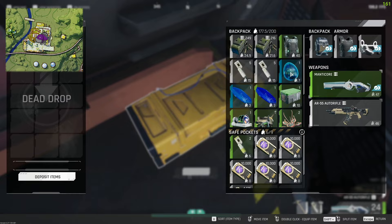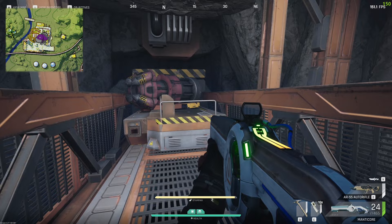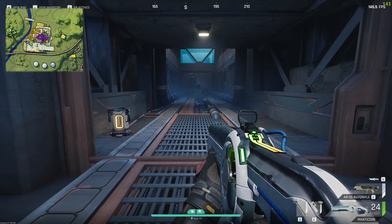If you do not click deposit items and the item doesn't disappear from your inventory, you haven't actually completed the task. You need to make sure that you do drop the actual mining tool inside of there. If you happen to die after you've actually dropped the item off, it doesn't matter - that's why it's called a dead drop. Basically, if you die it's fine, your task has already been completed.